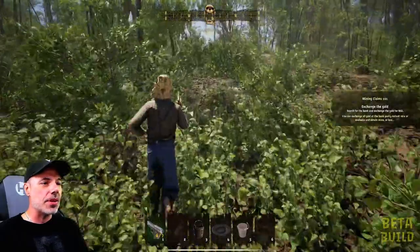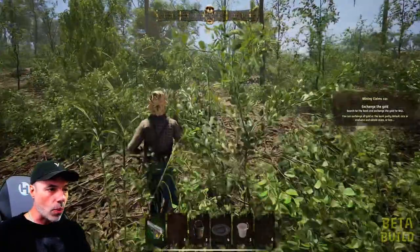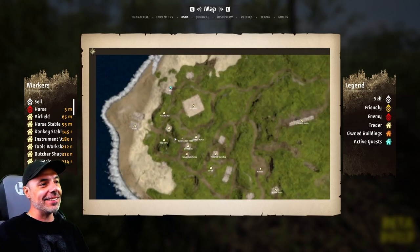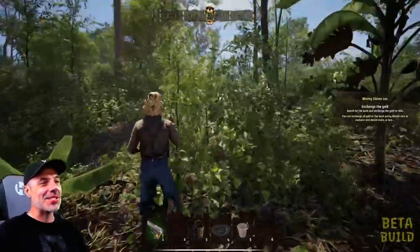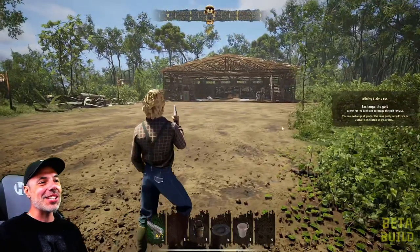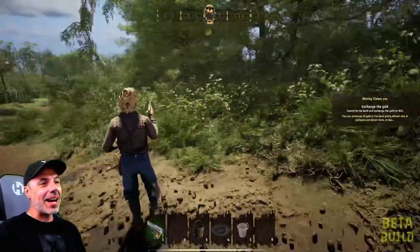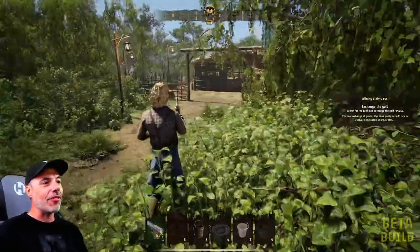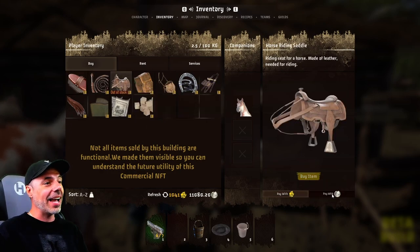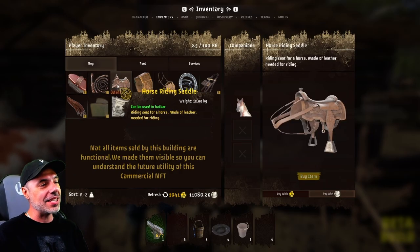As the game evolves, we're going to have the opportunity to own the in-game shops — they call them commercial NFTs — like the weapon shops and the animal stables. Pretty much all of the buildings you see here, you're going to be able to be a virtual entrepreneur selling resources and renting resources to people that need them to play the game. You're just going to be able to run your own shop and collect income from it. Even the horse I just rented and the saddle I just bought — those are all going to be things you'll be able to collect revenue from.